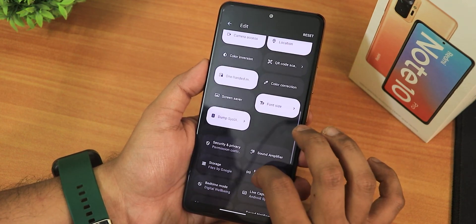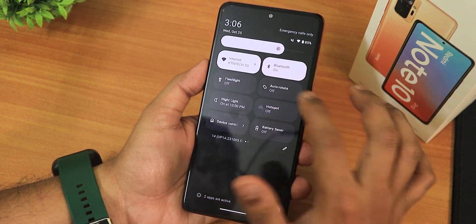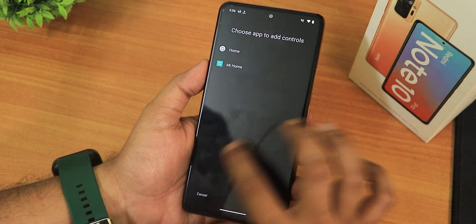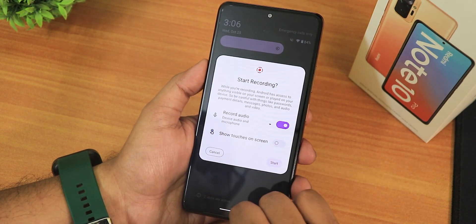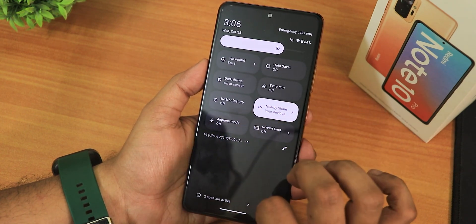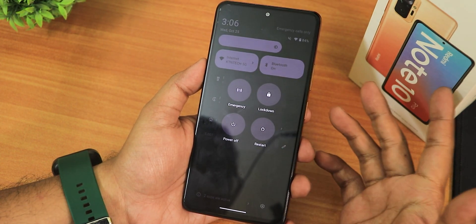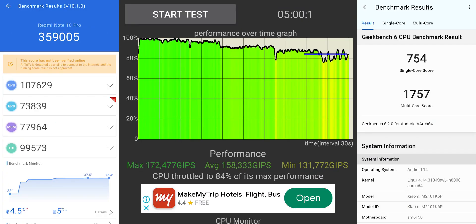In quick toggles, many options are present but I can't find an always-on display toggle. Wi-Fi, Bluetooth, flashlight, auto-rotate, night light, hotspot, Google Home controls, battery saver, screen recorder, device audio, microphone recording, show touches, data saver, dark theme, extra DIM, do not disturb, nearby share, airplane mode, and screencast are all there. The power menu shows normal reboot options — advanced reboot options are not yet there.